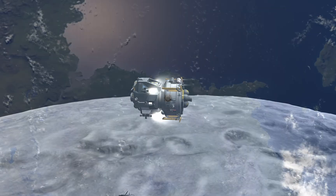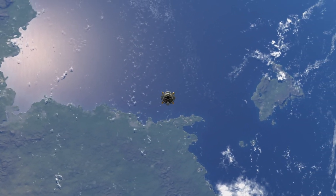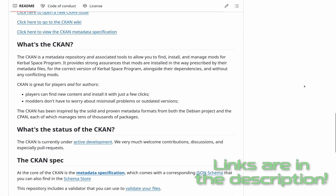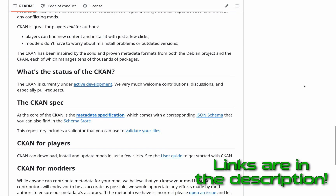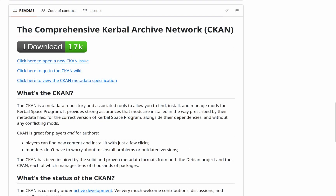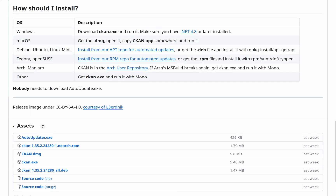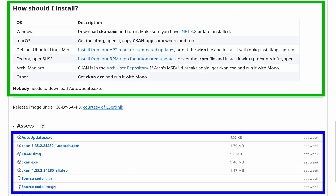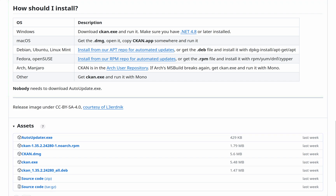Now that you've found mods you want to try out, it's time to install them. The simplest way to install a mod is to use the Comprehensive Kerbal Archive Network, or CKAN, which is a mod management tool made specifically for KSP. Installing CKAN is quite trivial — you just have to press on the huge download button, scroll down to the download instructions, and get the respective file for your operating system, then just follow the instructions. If you have any problems during this step, please refer to the comment section, as I'd love to help you with any issues you might face.